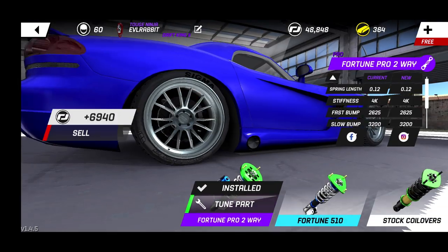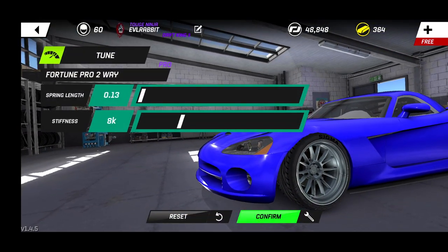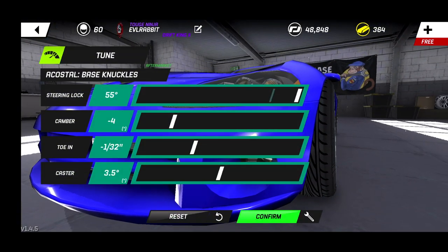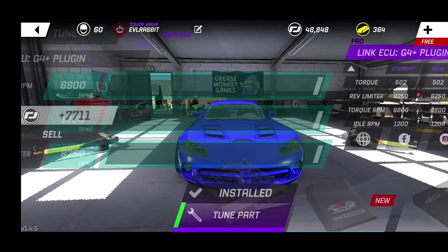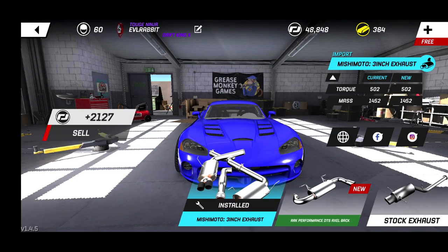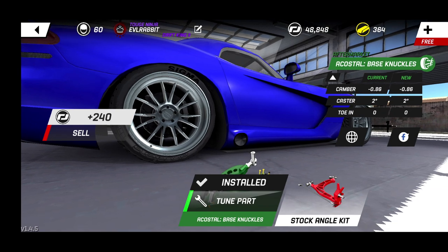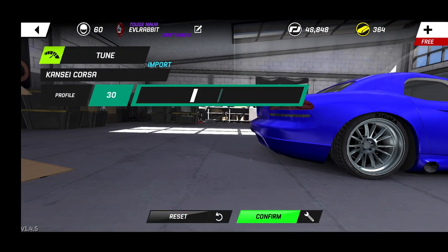It looks like we're going to soften this up but we're going to get some pretty nice stance out of this right away. I'm going to stiffen that up just a smidge — liking the way it's looking. For the angle kit, we're going to throw as much lock as we can, go five degrees of camber, and VCU all the way up. Stock turbo exhaust we're leaving. Checking the rear angle kit — going with a little bit of negative camber, leaving toe zeroed out.